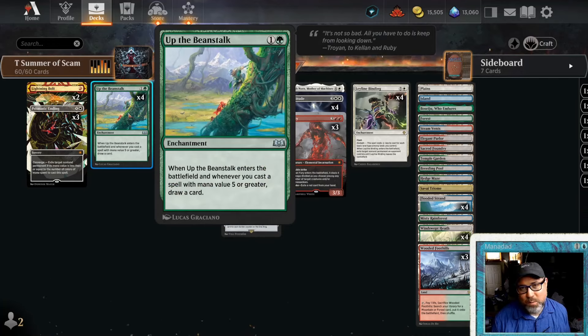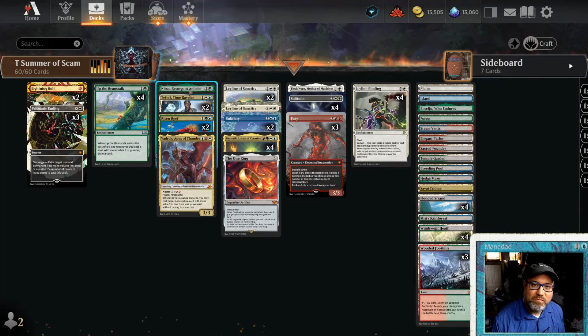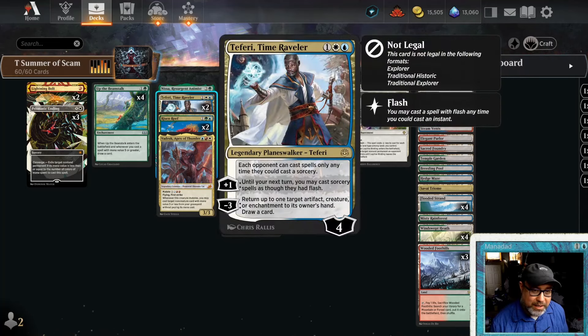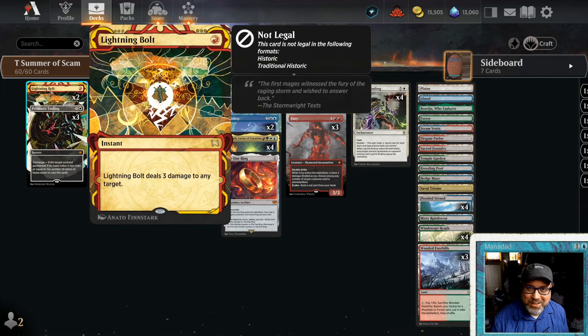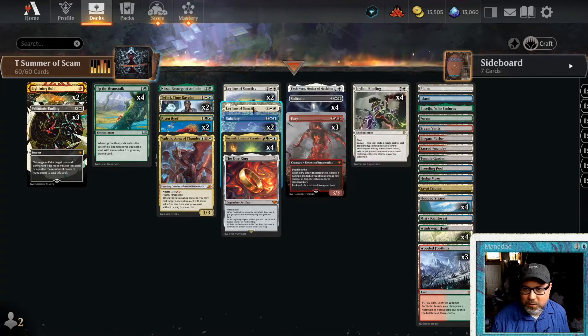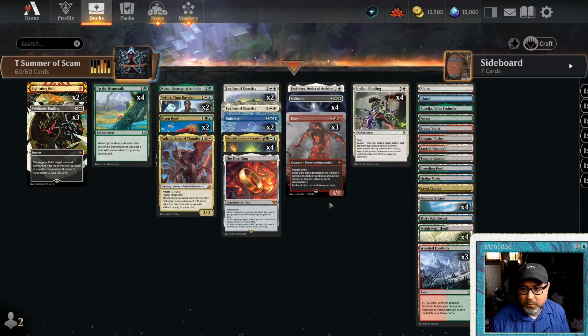We've also got four Up the Beanstalks. Two of our three elementals — Solitude and Fury — are five mana. Prismatic Ending can easily be five mana, Leyline Binding is six mana on the stack even if we're not paying six, and Elesh Norn is five mana, so that triggers Beanstalk well. We also have Nissa Resurgent Animist for extra landfall triggers, and Teferi Time Raveler. We're running three Leylines of Sanctity — there are so many Grief scam decks and it shuts down a lot in the format.